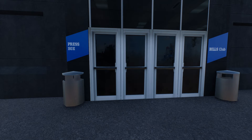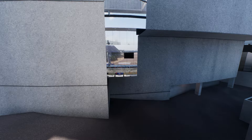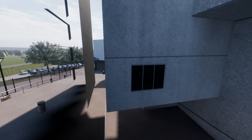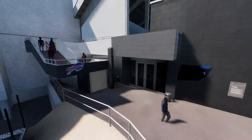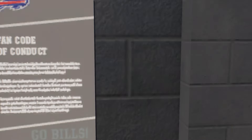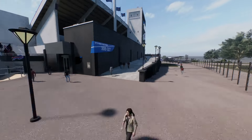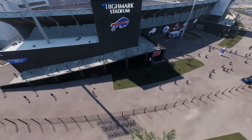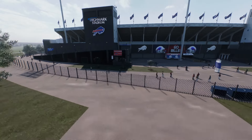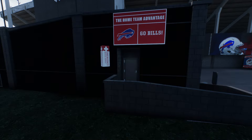Over here we have a press box and Bills Club. Those are club seats, although when you go inside the club seats are no longer available, so I got scammed and nobody cared. Anyway, go Bills. We got Buffalo Bills, Highmark Stadium. Nice. Home of the Buffalo Bills — literally home with the home team advantage. Go Bills.